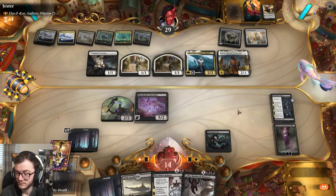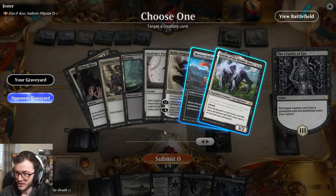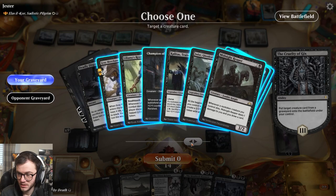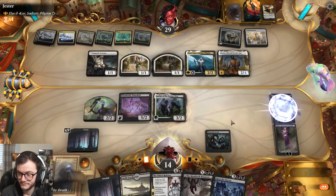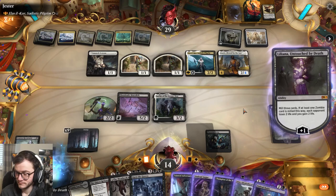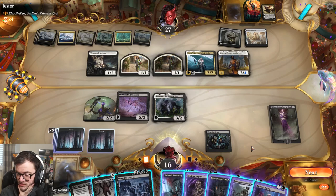Ask and you shall receive apparently. I'll bring back Lurus - that might be actually quite funny. Yeah let's just do it. We're gonna play a swamp. We can play a permanent spell - I think it'll have to be the Undead Augur.